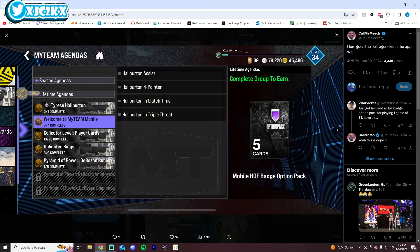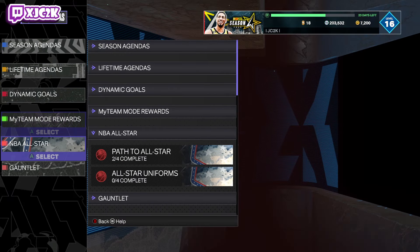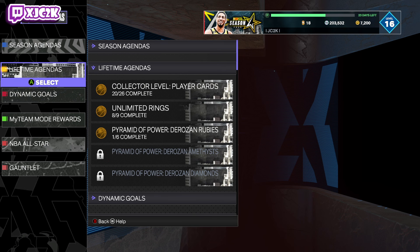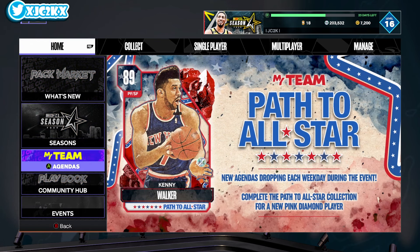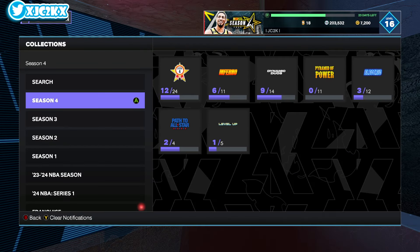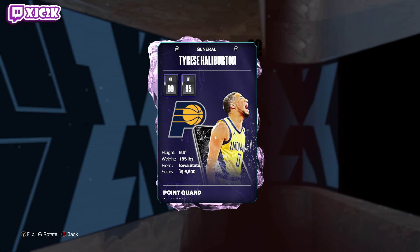Those agendas are exclusively on mobile, so you're going to have to do those on your phone. They're not on console, so the only way to get this Halliburton is on mobile, and then you have to complete those agendas with him on mobile to get that Hall of Fame badge option pack. As you can see, they're not here in collector level or on console.